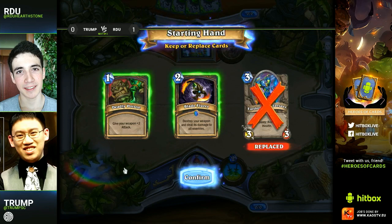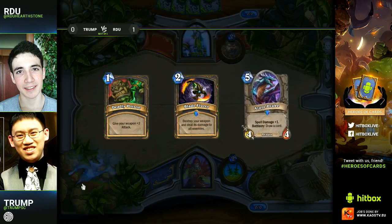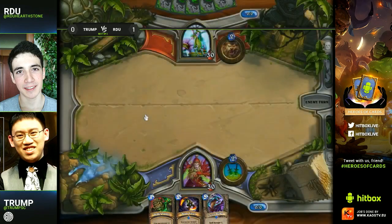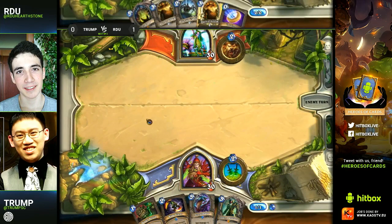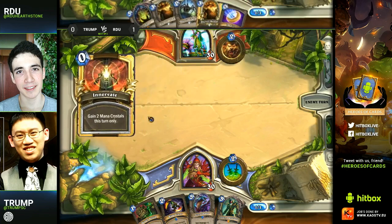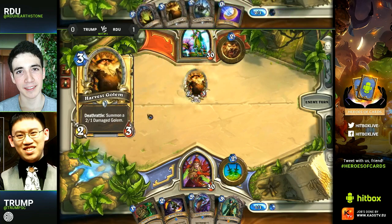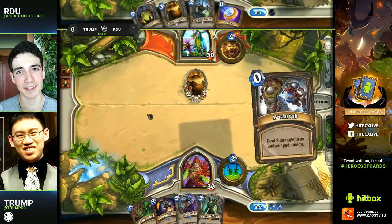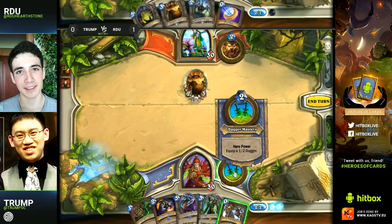Specifically regarding the Druid deck RDU is playing — he's not playing the big taunt wall Kelthuzad style of Druid, and he's not really playing a rampy style Druid either, because there is so much early game in his deck. It's more of a token style. How does this work out for Miracle Rogue? He has the double Defender of Argus which is a problem for Miracle Rogue since they only have a limited number of Saps. He's also running Druid of the Claw and Spectral Knights — if a Spectral Knight gets taunted by an Argus, it's going to be so hard for Trump to remove.